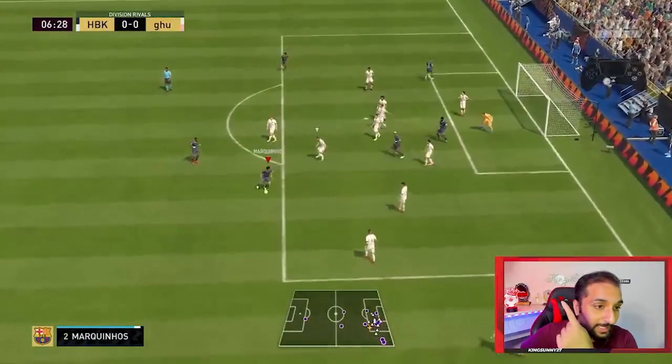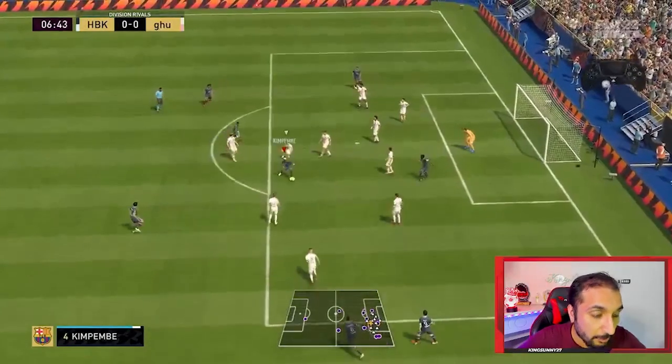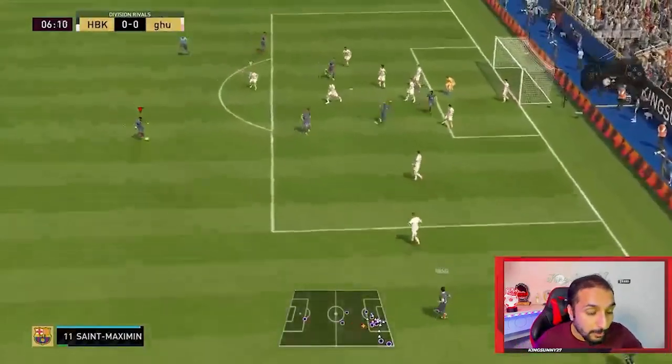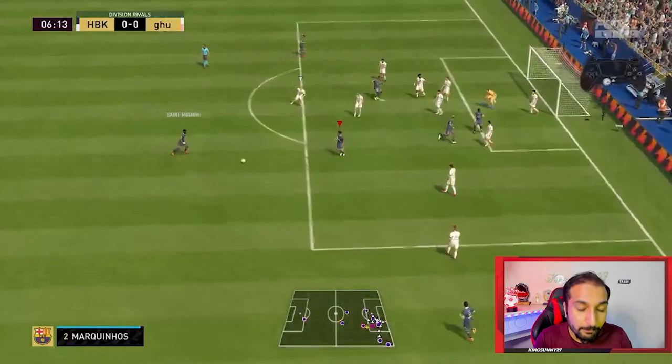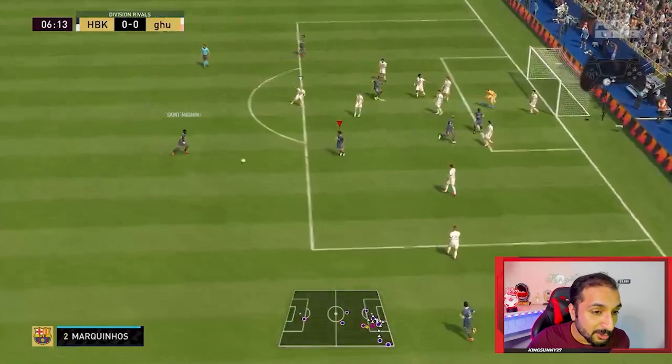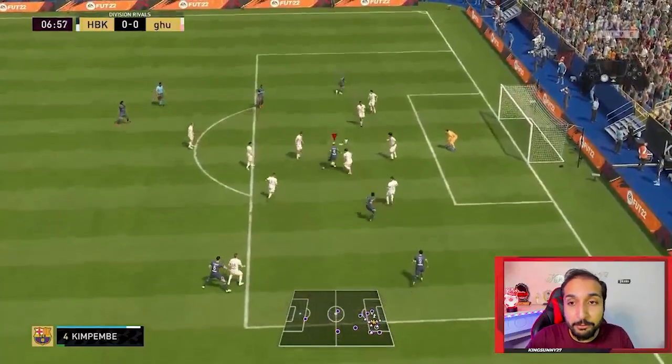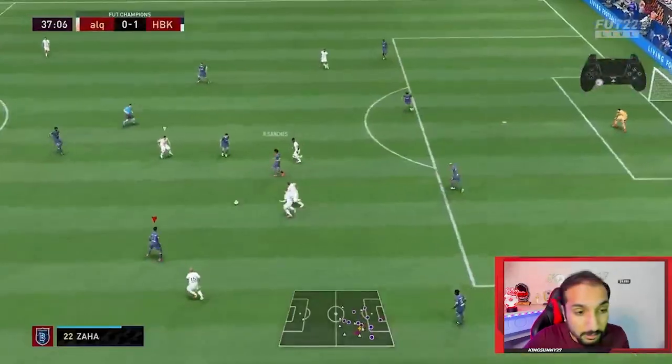If you want to finish like this, I've also made a finishing tutorial - link is in the description. Now, what is our aim when we get the ball with the left stick? We have to look at the opponent. If you can get into his head and do what he is not anticipating, you will improve so much and find so much space. If he thinks you're gonna go right, go left. Just get into the mind of your opponent.